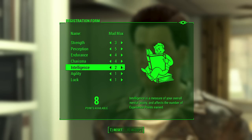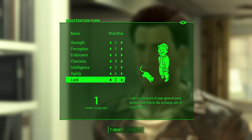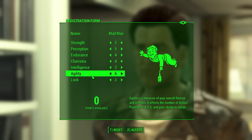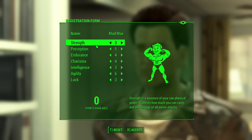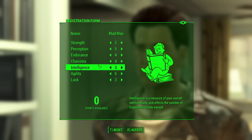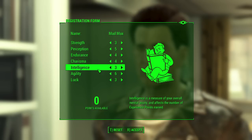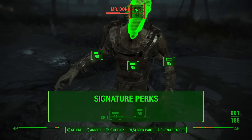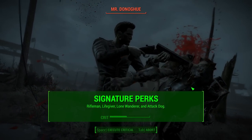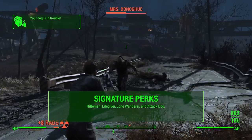With our SPECIAL points we're trying to reach the perks that make the most sense for Max. I did find this build a bit challenging to play — he doesn't shoot a ton in the movies, it's a lot of driving, so I don't have a lot to go off of for combat. The four signature perks we're focusing on for Max are Rifleman, Lifegiver, Lone Wanderer, and Attack Dog, and we'll look at each one in the perk chart.